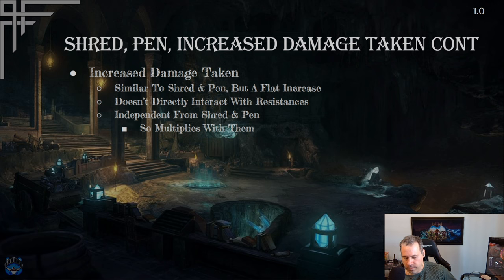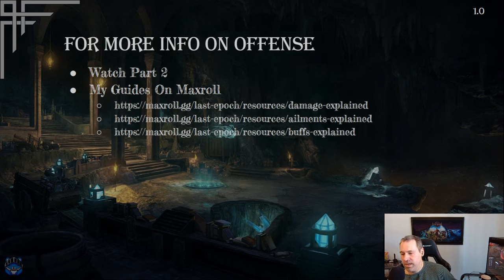This is a big topic and can be challenging to fully grasp. If you're confused, there are detailed guides on Maxroll covering these topics, especially the 'Damage Explained' guide, which includes lots of numeric examples and different visual representations. The ailments and buffs guides are also very helpful for understanding how damage works in this game.